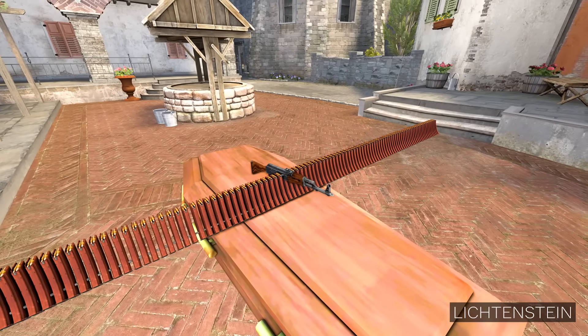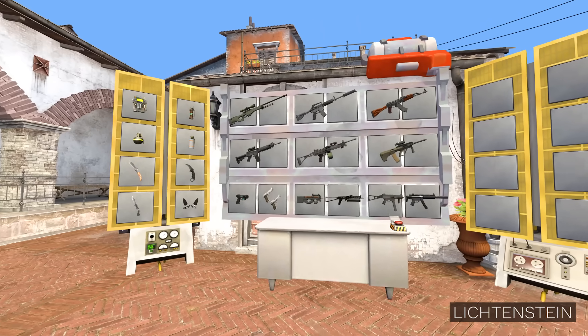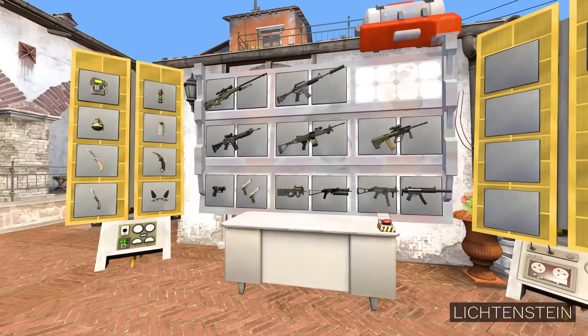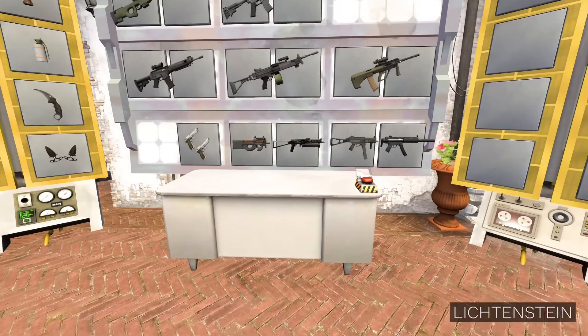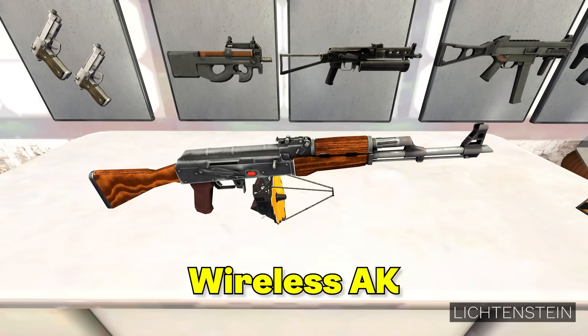AKKKK — not a bad solution, but I think we can do better. Let's do something more creative now. Let's take AK as a base again and combine it with the taser. This should make the weapon electric, or at least partially. And if we press the combine button, out comes the wireless AK.